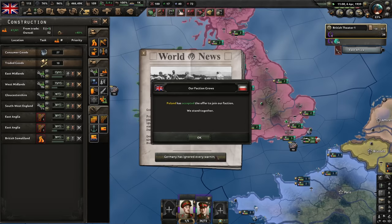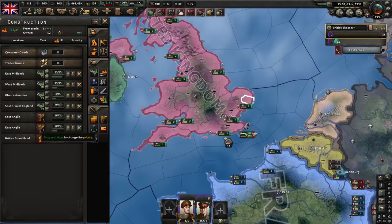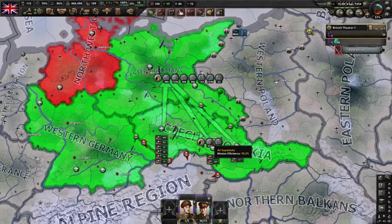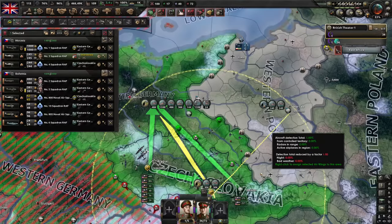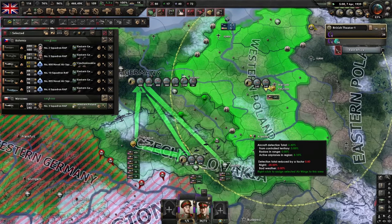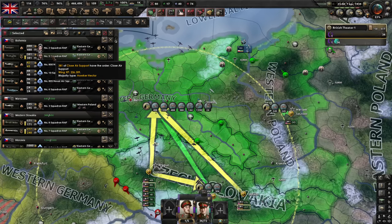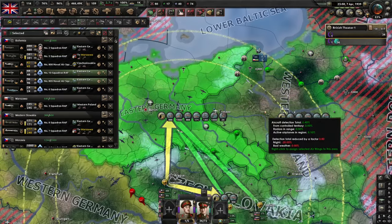We're finally building military factories. Poland refused the German ultimatum. They're bombing us a little bit but it doesn't matter much. Let's help Poland — take half the fighters currently fighting in Czechoslovakia and send them to western Poland. Also take the tactical bombers and some CAS from here to do the same thing. We can relocate the naval bombers to Poland so they have better coverage.